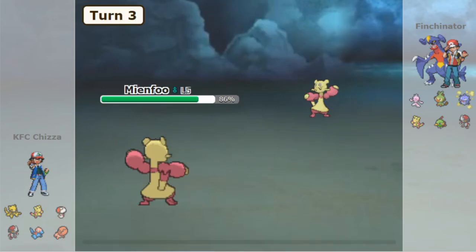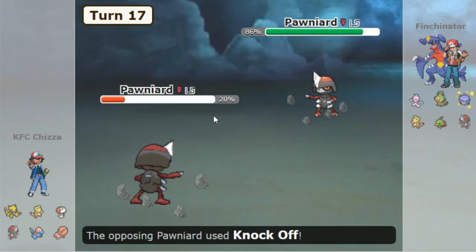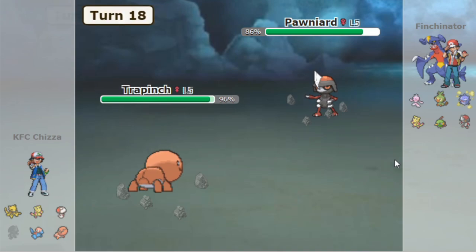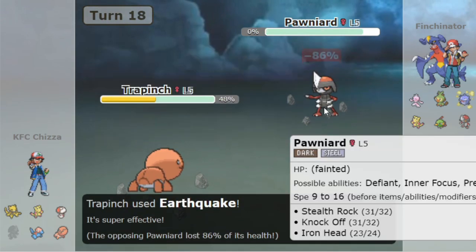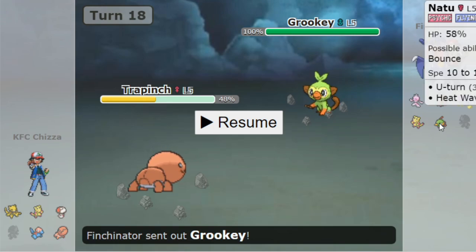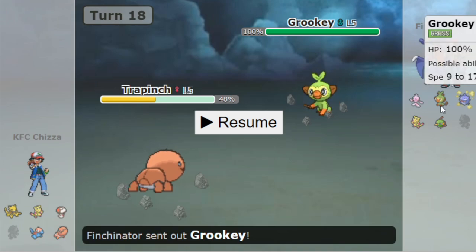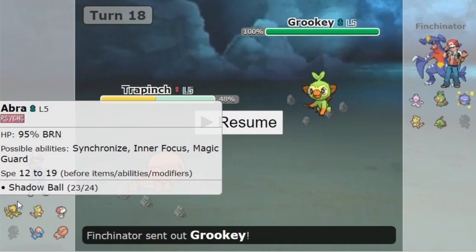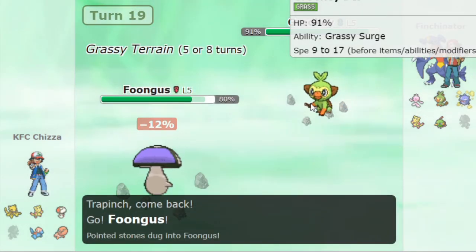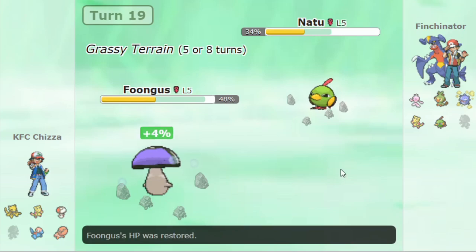We're going to skip through a couple turns — it's a similar Mianfu U-Turn type thing. The key moment is when Ponyard gets sacked to the opposing Ponyard, but now Trapinch is going to be able to revenge kill Ponyard. Ironhead fortunately doesn't flinch, Earthquake knocks out Ponyard. Now look at Finchinator's team — it's really weak to Abra. Shadow Ball can hit Natu, Shadow Ball can hit Frillish, Psychic can hit Mianfu, Psychic can hit Koffing, Psychic will one-hit KO Grookey. Grookey can use Grassy Glide, but there's no switching in to Abra right now.